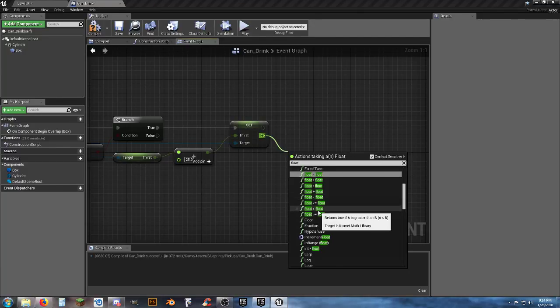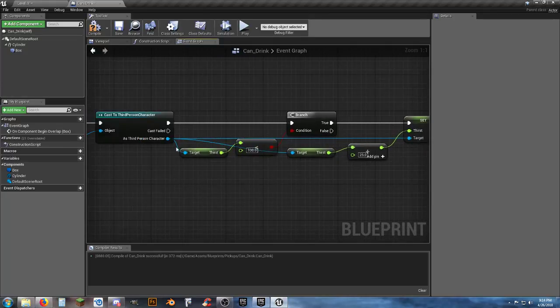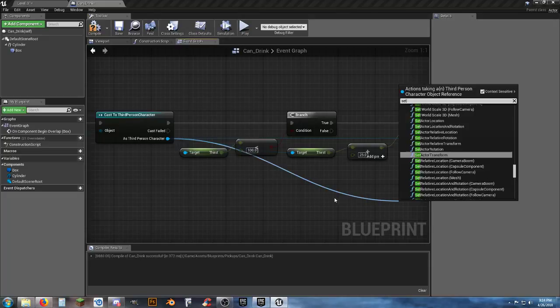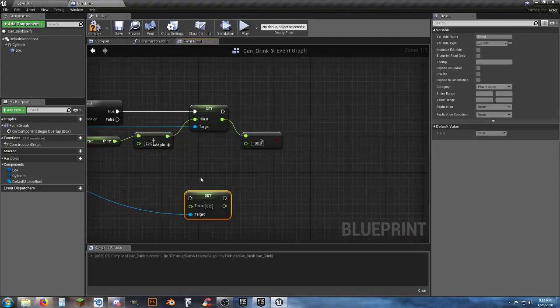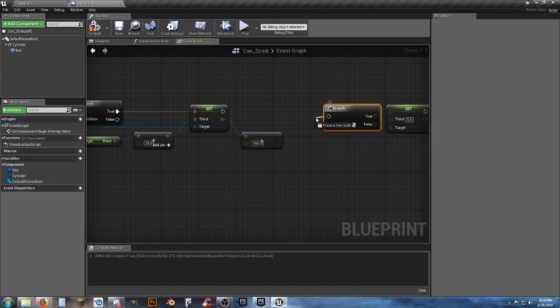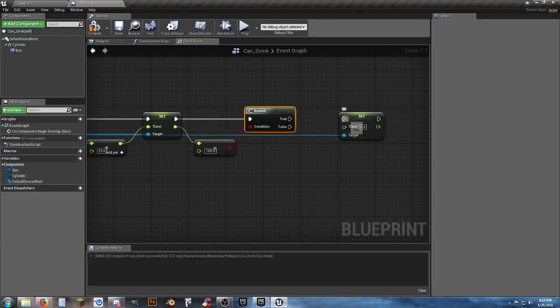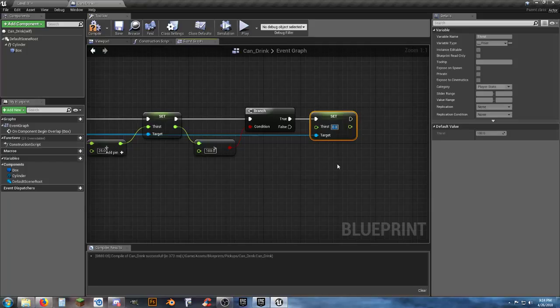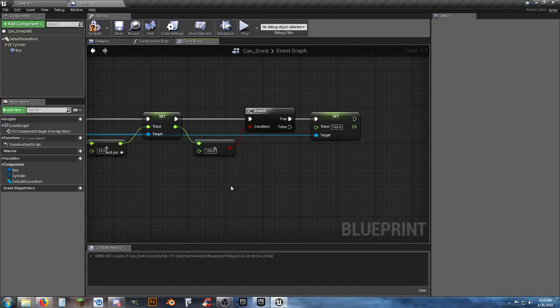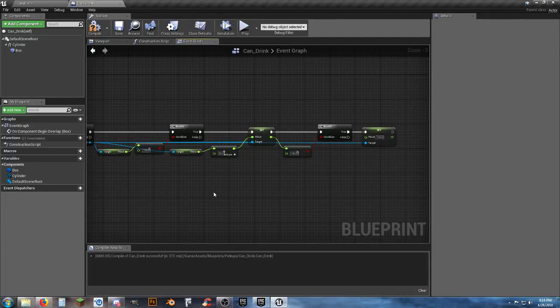If the new thirst value is greater than 100, grab another Set Thirst node and add a Branch. If greater than 100 is true, Set Thirst to 100. That handles the cap for the can of soda.